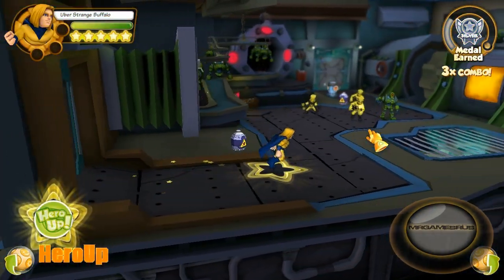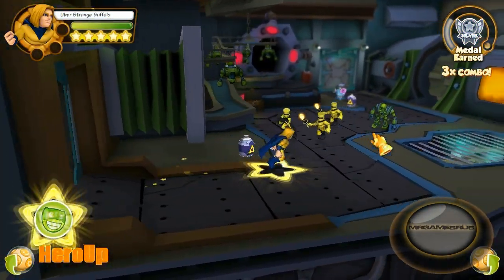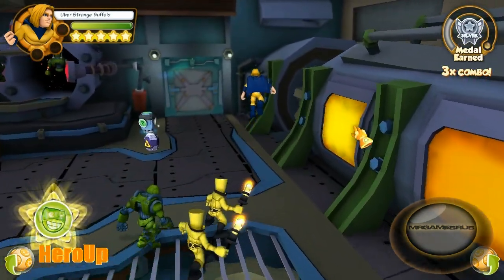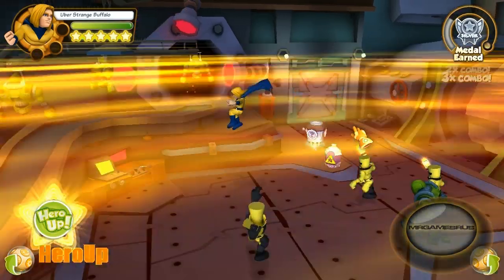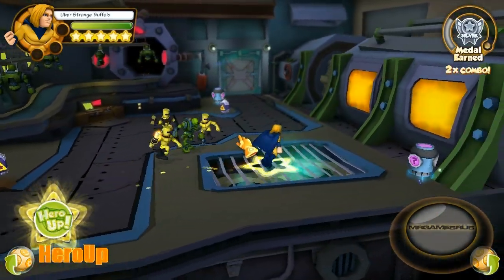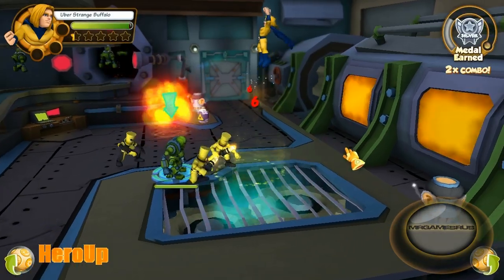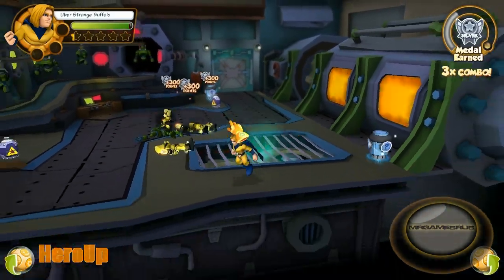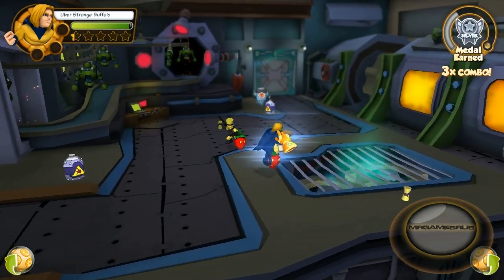Now let's perform his Hero Up. He dives into the ground and imprints the ground with the Sentry symbol. Enemies within range get knocked up into the air. And as you notice those guys are all toast — except him, because he was out of range.